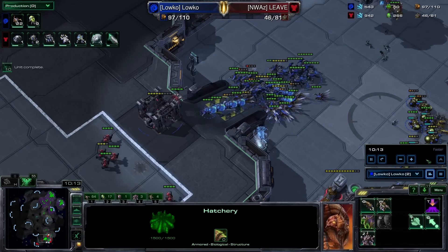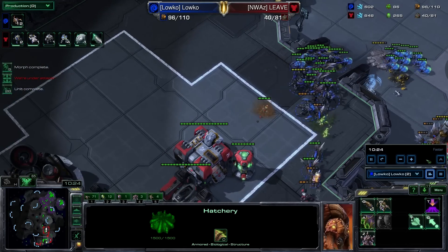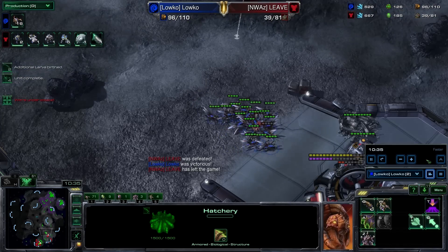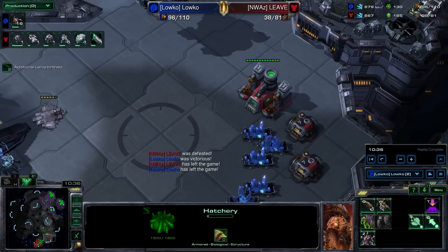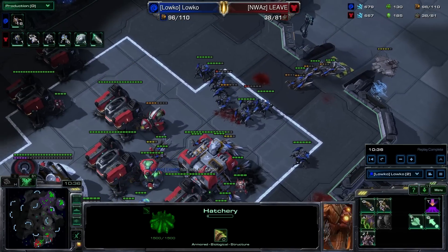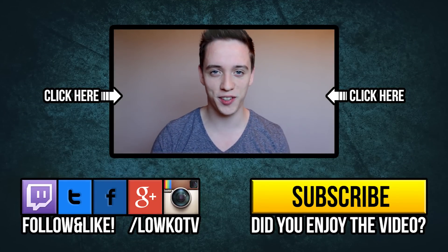Basically what it comes down to is that you play a super standard build without many shenanigans or trickiness. Instead of going for a lair and double upgrades, you decide to go for a whole lot of Roaches because you're saving up minerals, and it is practically impossible right now for Terran players to scout this. If you enjoyed this video, make sure you hit that like button. If you would like to see more StarCraft II content, let me know in the comments below. If you want to be up to date as soon as I upload more videos, hit that subscribe button. I want to thank you guys all for watching — have an amazing day, do not forget to smile, and I will see you in the next video.